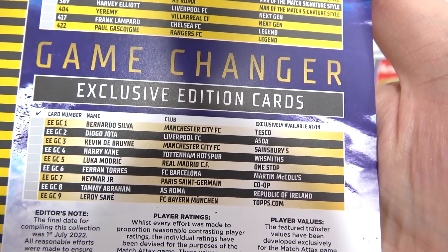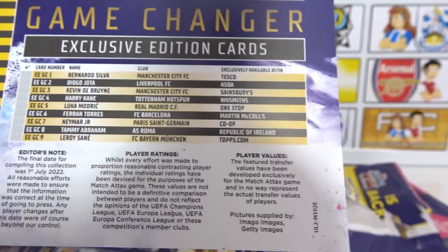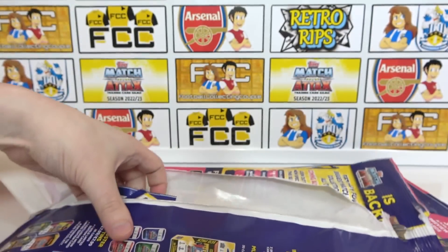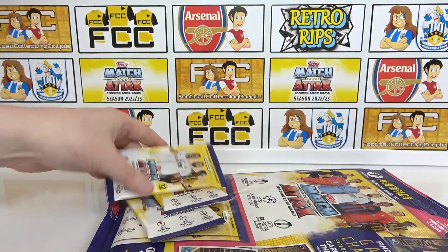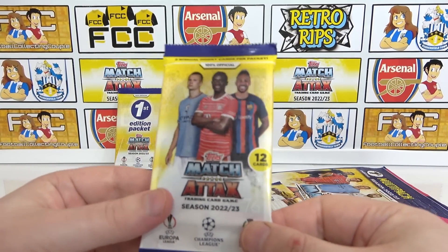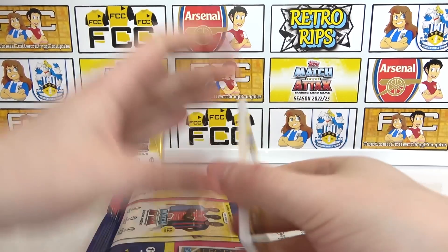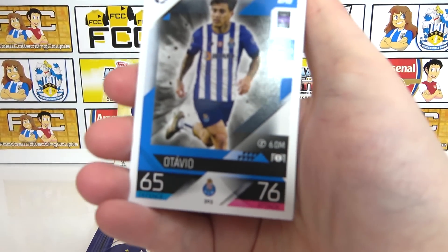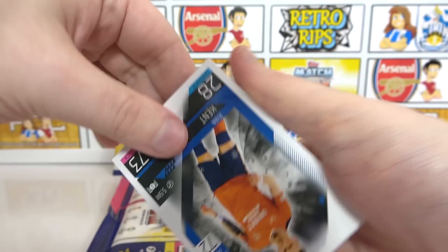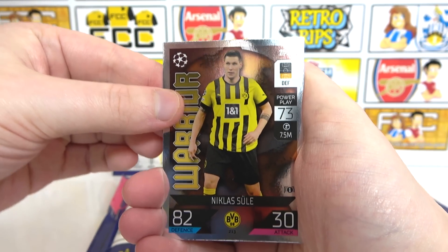We found both of ours in Tesco — Bernardo Silva is meant to be in Tesco, Neymar supposed to be in Co-op, but we got both from Tesco. There's also the Leroy Sane from the Topps website which we managed to find. The game changer will be in the first edition pack. Looking at the regular preview packs first: Otavio, Ruben Diaz, Lanzini, Camavinga, Lazari, Chic, Ryan Kent, Robertson, Gakpo, Guerrero, and silver inserts — next gen Harvey Elliott.